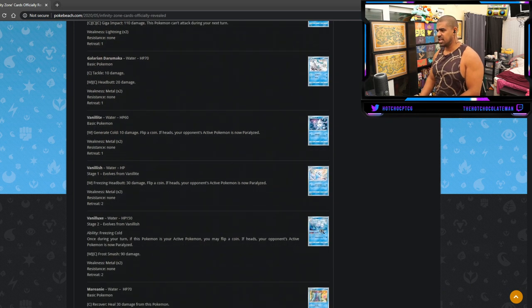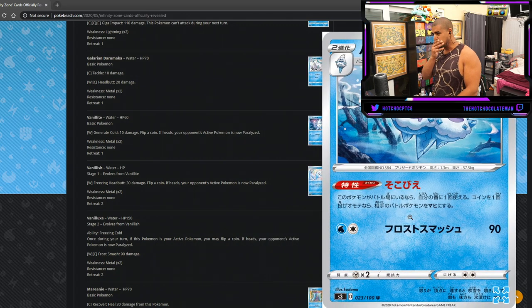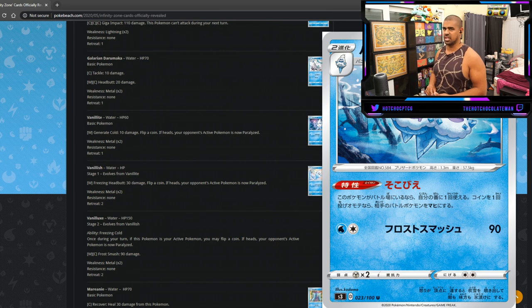Galarian Rapidash is interesting — Stage One, 150 HP, with the ability: once during your turn if this Pokemon is your active, flip a coin; if heads, your opponent's active Pokemon is paralyzed. Paralysis without having to attack is ridiculous. You can get a guaranteed heads with Wela Volcano Park, but people are playing so many Switch cards. You might even see decks run Jirachi with Galarian Rapidash so they can't be put to sleep — if that's the case this ability becomes useless. Still, anything that can easily paralyze is worth keeping tabs on.